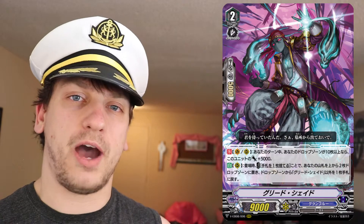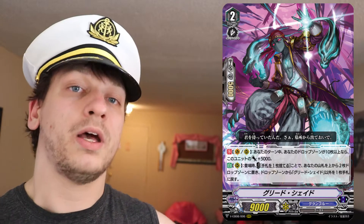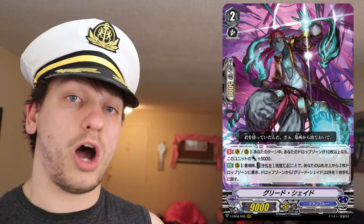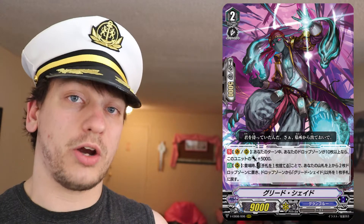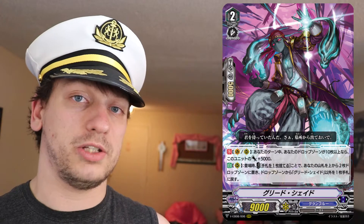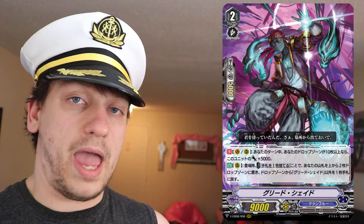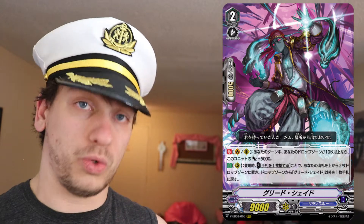Our first Grand Blue card is Greed Shade. He's a grade 2 with 9k power and he has the ability that on V or R continuous, as long as you have 10 or more cards in your drop zone, he gets plus 5,000 power. Then his second skill is an auto only on R — when placed, you discard a card from your hand for the cost, take the top two cards of your deck, throw them into your drop zone, and then you can grab any card out of your drop zone other than a card called Greed Shade.